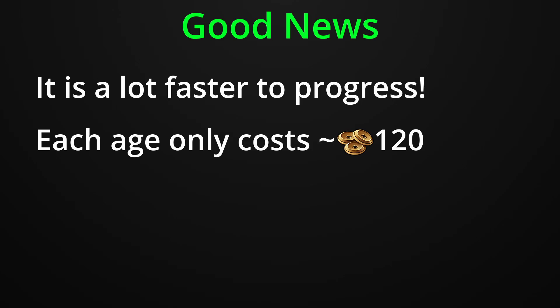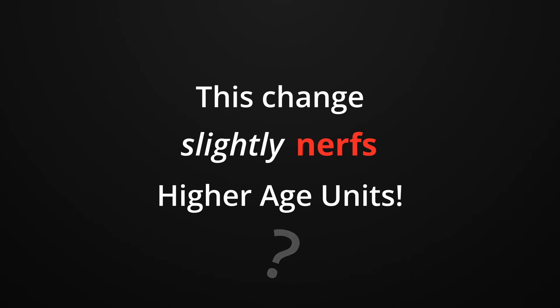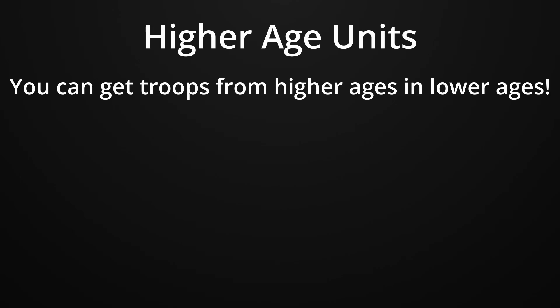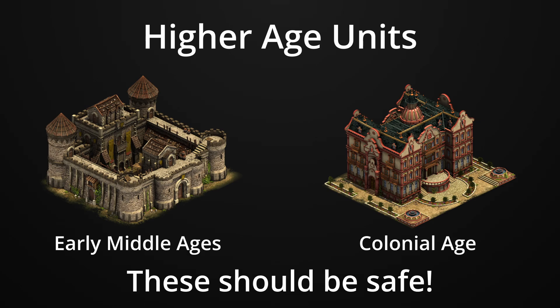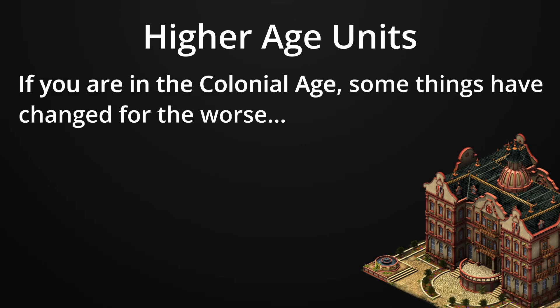There's a lot of debate on beta right now as to whether this will help or harm newer players, but there's something that very few people know: this change slightly nerfs higher age units. If you don't know what higher age units are, it's exactly what it sounds like — it's possible to get troops from higher ages in lower ages, such as getting up to Oceanic Future troops in the Industrial Age. Now, if you're worrying about Early Middle Age units or Colonial Age units, they haven't been touched to my knowledge since they are part of the bonus quest lines. However, if you're in the Colonial Age, some things have changed for the worse.